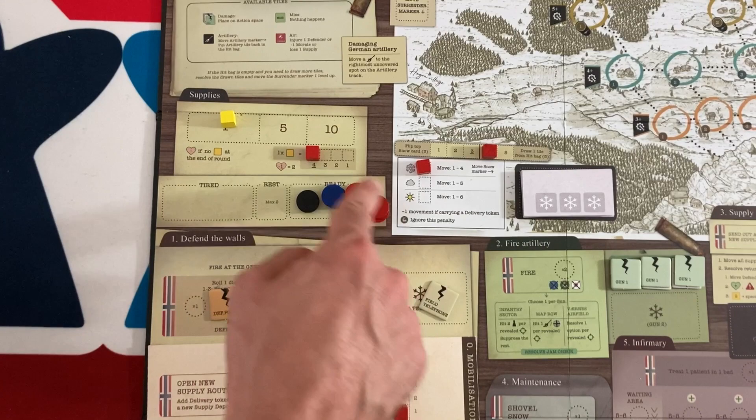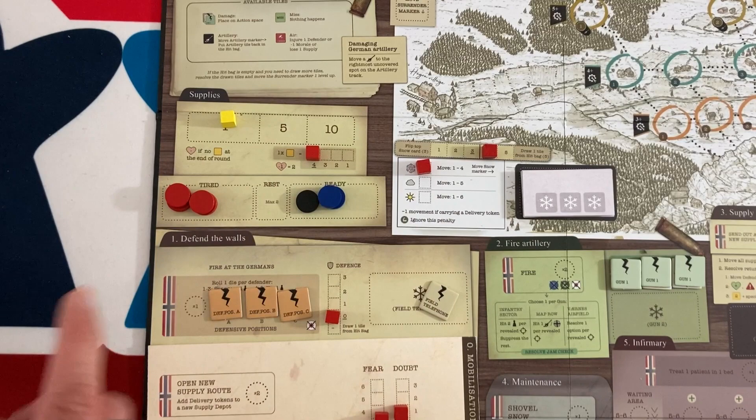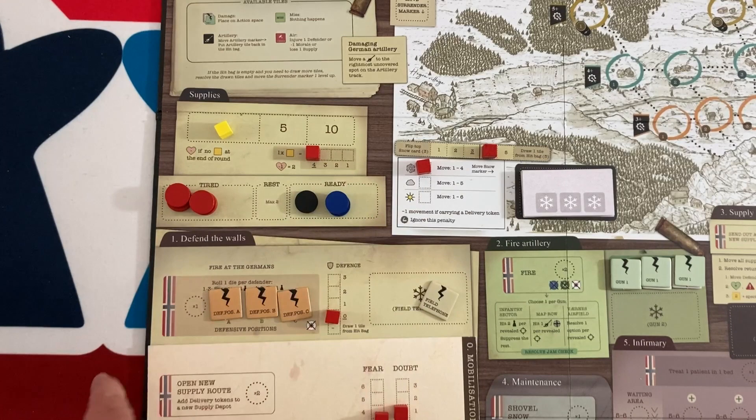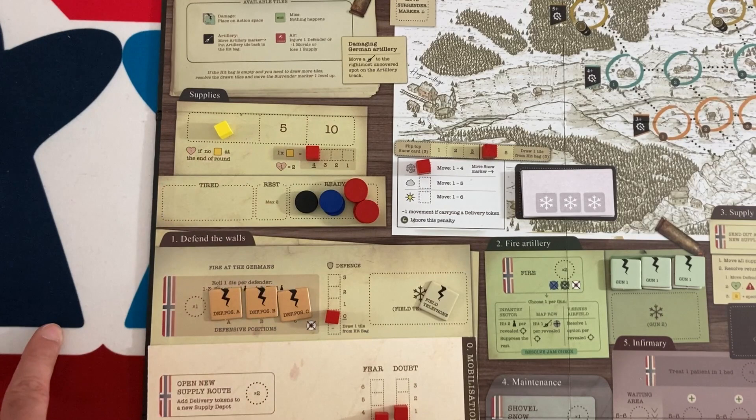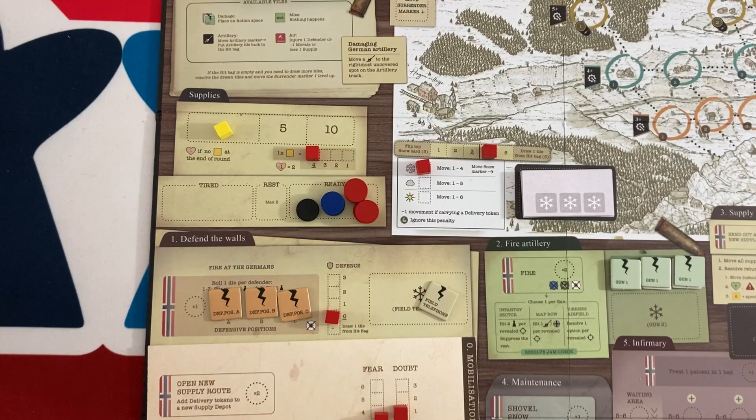Now we go into assigning our people to actions. You might not want to use everybody — everyone who takes an action goes into the tired box, and you need to spend supplies to get them back to ready. Two people can move to the rest area for free. At the beginning of future turns, after events are resolved, you decide how much supply to use. At first, each supply gets four people from tired to ready, but as the siege progresses you'll need more supplies.